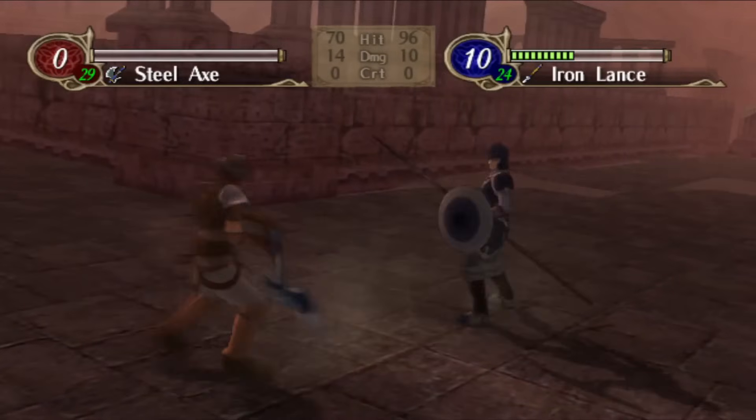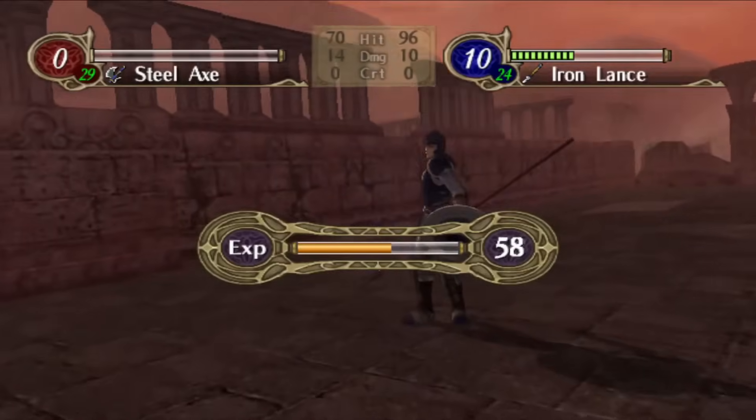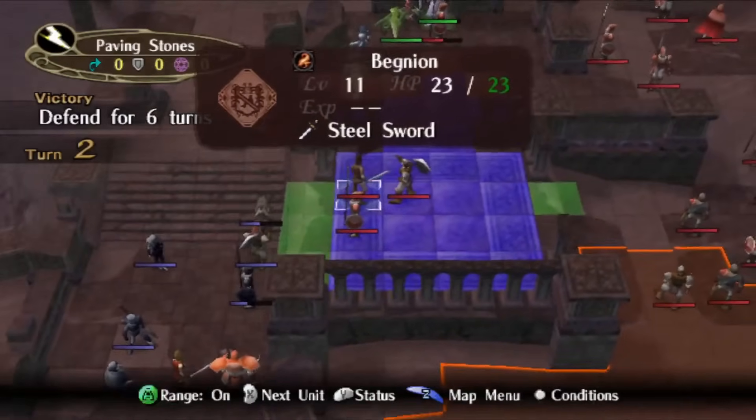As a result, I think Leonardo might actually be the best early game investment target in Radiant Dawn. Sure, both his bases and growths look bad, but if you're willing to give the Ninja Turtle a chance, then you'll see that he has a lot of potential.